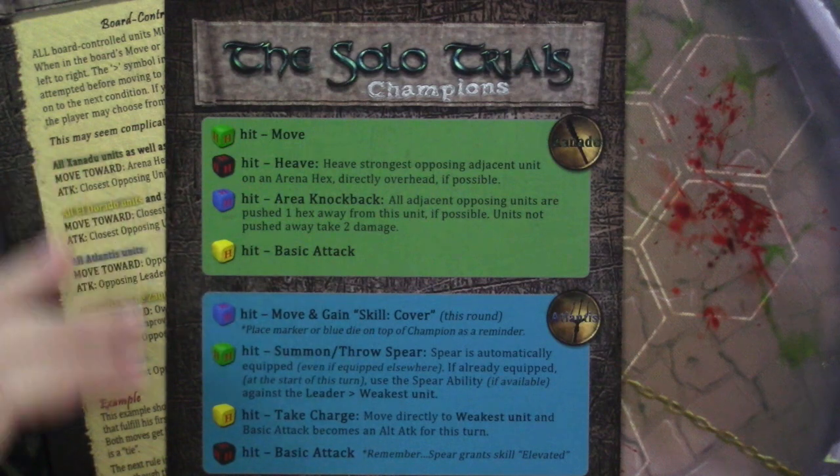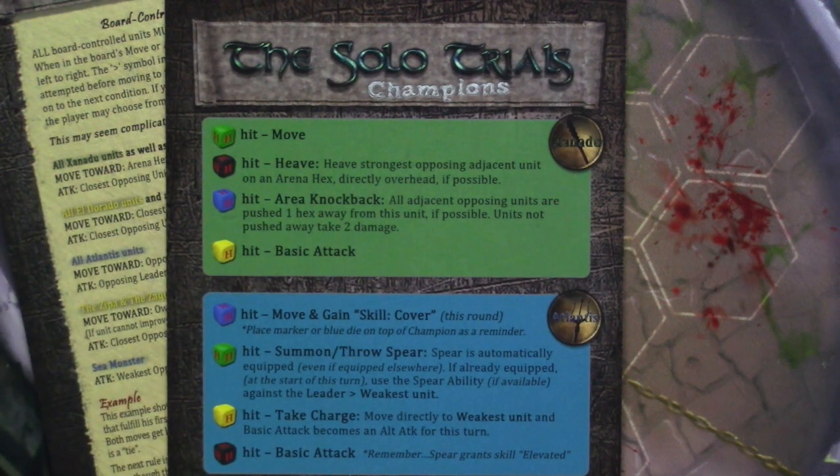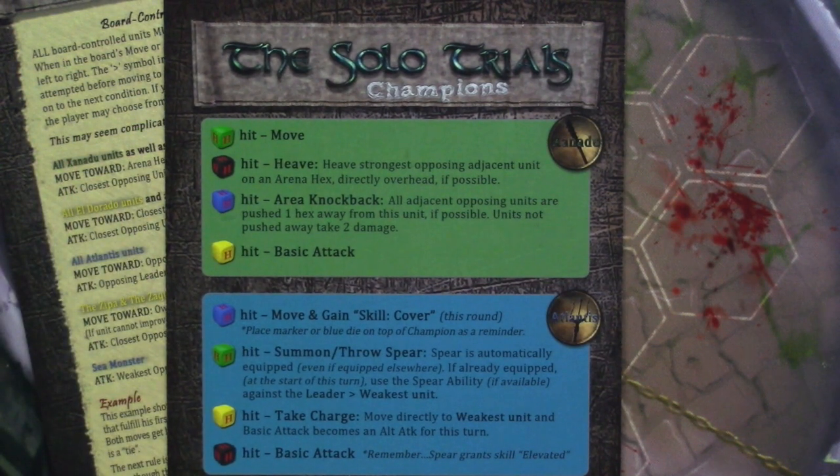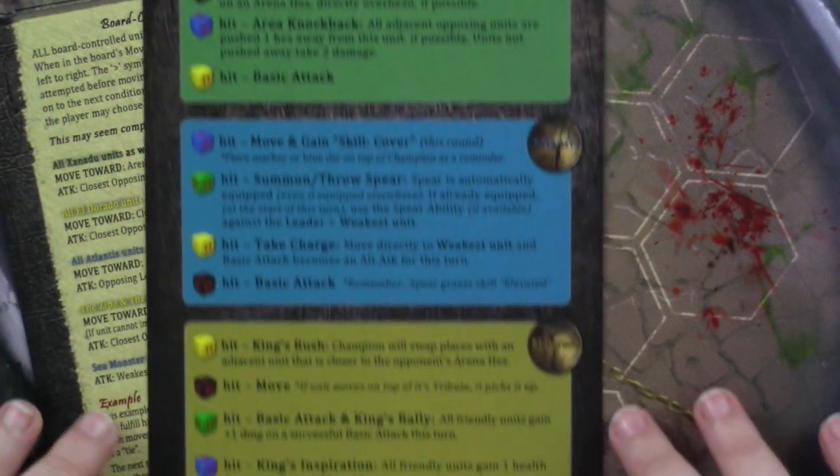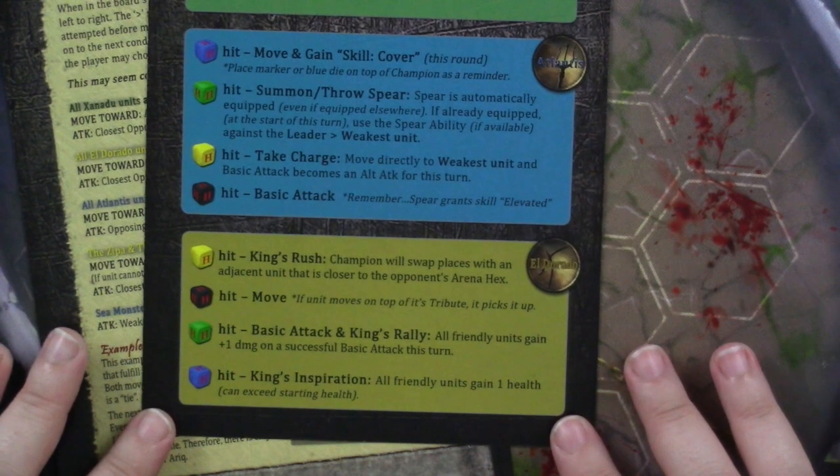This card gives you directions for movement for champions in the solo trials. This isn't that different from Rise of Rome, where you would roll dice and it would let you know how someone was supposed to move and hit. On the other side, you have the actual list of solo trials. These are actually pretty tough — they have levels 1 through 20, and the idea is that you're supposed to attempt to progress from 1 through 20. There are rules for how to do that.